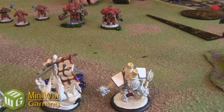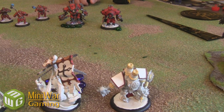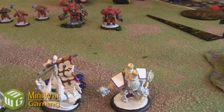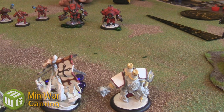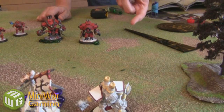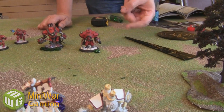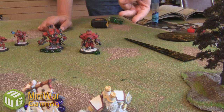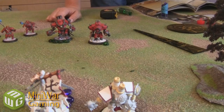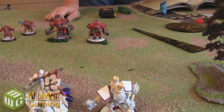Now I have to roll to see if I hit him. Because it is a blast, if I miss, the blast will deviate and might hit somebody else or miss altogether. If it were an attack without a blast, a miss means no damage is done anywhere. To see if you hit, you always roll two dice and add your relevant attack skill. You have two skills: your melee attack, called MAT (M-A-T), and your ranged attack, called RAT (R-A-T). In this case I'm going to use his RAT, his ranged attack, which is only four.